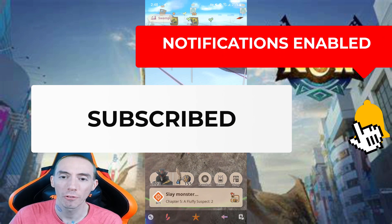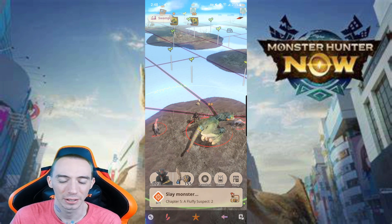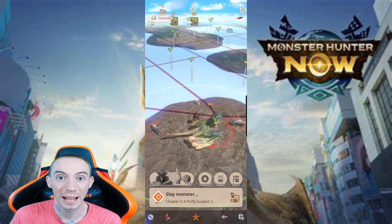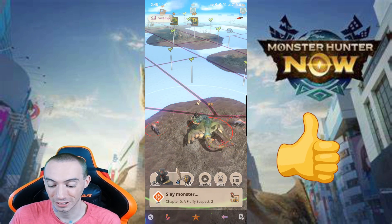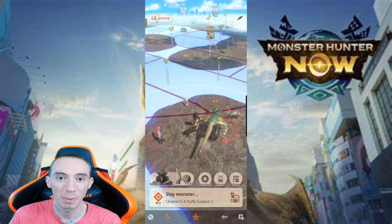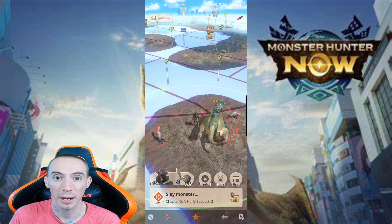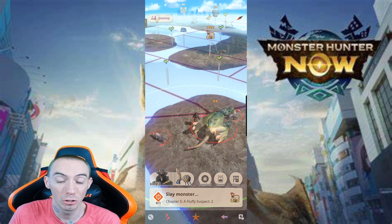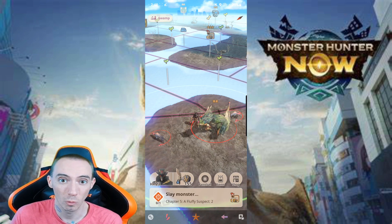The first thing I want to go over — because I've gotten this question asked a lot in previous Niantic games — is how do you move your character? You're just kind of sitting there. Well, the way this game works is it's based off of GPS from your phone. So the way you move your character is you just have to get up and move. You have to play this game by going out and walking around your town, walking around your city.